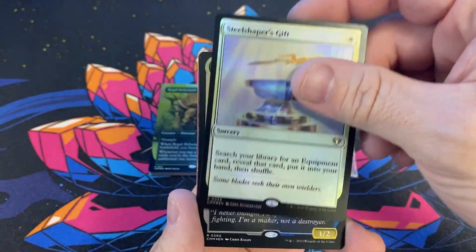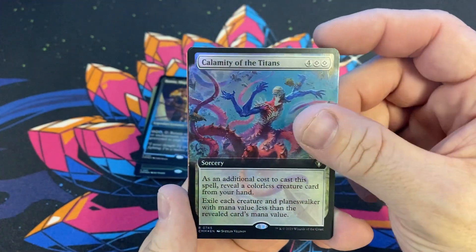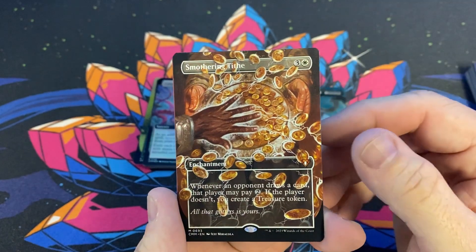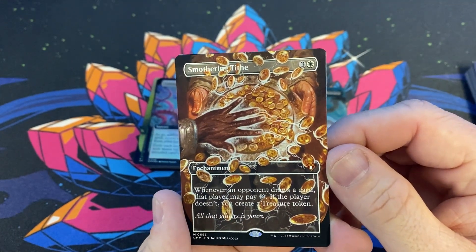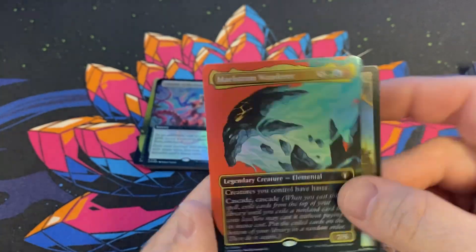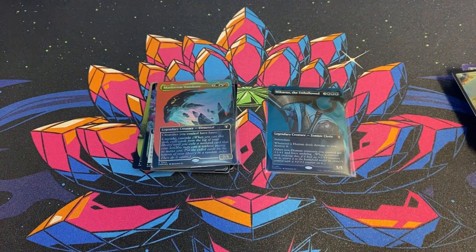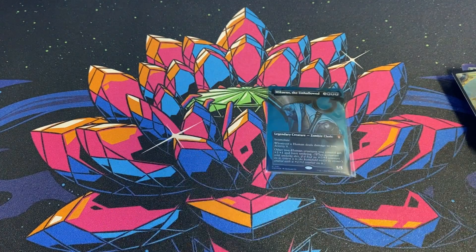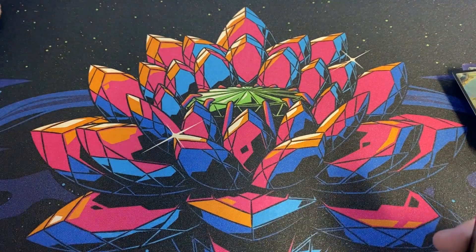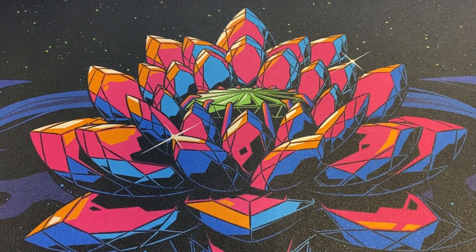Steel Shaper's Gift, Hannah Ship's Navigator, Calamity of the Titans — this is the last pack, Sammy. Oh there we go — Smothering Tithe at mythic! I'm going to be honest, I like the Double Masters artwork more than this one; he looks like he's grabbing a bowl of Cheerios. And a Maelstrom Wanderer to finish off the box. Congrats Sammy on your textured Michaeus — Smothering Tithe is nice too. Pretty good box, I'd call it an eight out of ten, maybe a nine since we got the textured Michaeus. If you like these play mats, they are on the website. Thank you for joining me, I love your faces and we'll catch you in the next one.